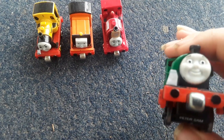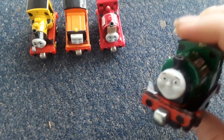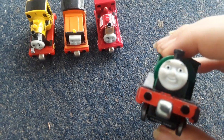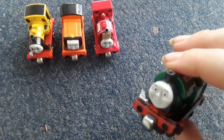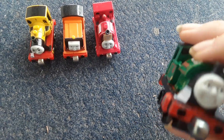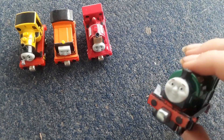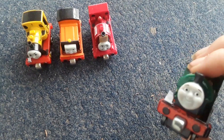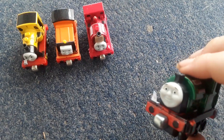On the front, I gave him rivets — they're hard to see since they're red. I didn't paint his buffers blank because they were painted before. I painted his running board and footplate black, because it's black in the CGI series. I think it's green in the classic and model series.